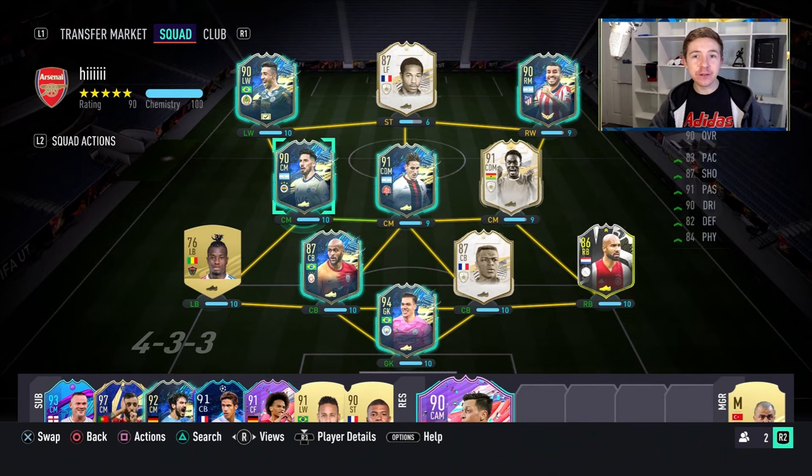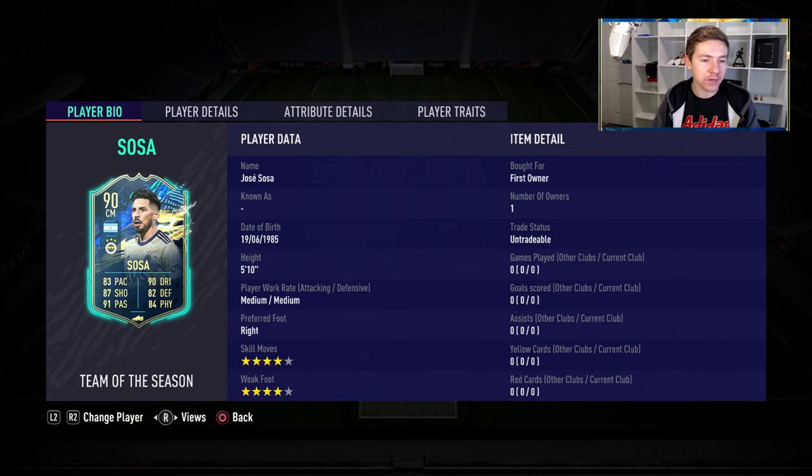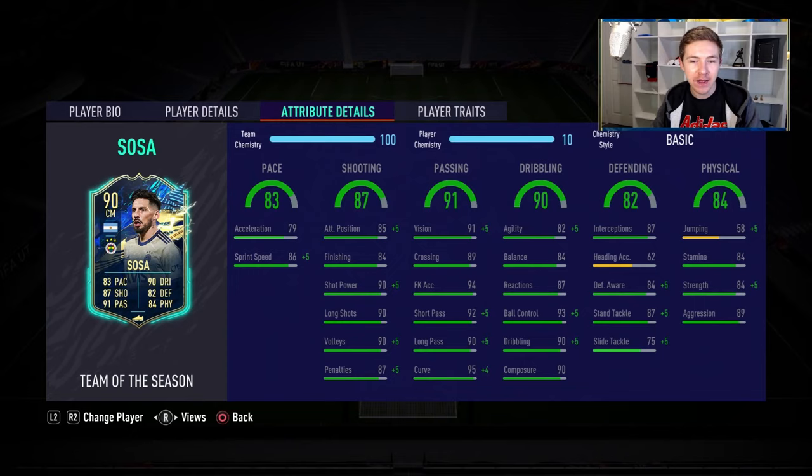This is the side we're going to be using Sosa in. He's going to get that nice green link into Team of the Season Biglia, and it's going to be interesting to compare the two because I've been really liking Biglia so far — he was really good in the Team of the Season Davidsson review. Anyway, let's have a look at this card: four-star, four-star. Good to see on a midfielder, and plenty of traits as well, which is great.